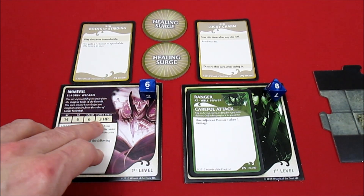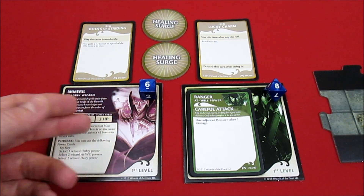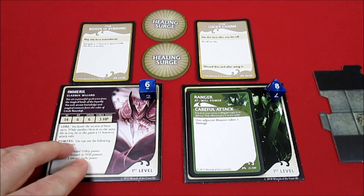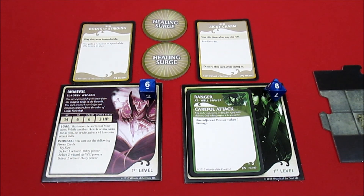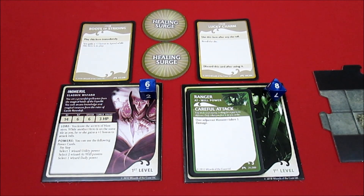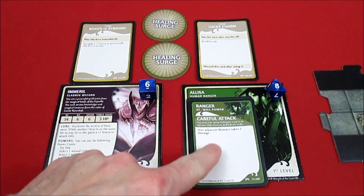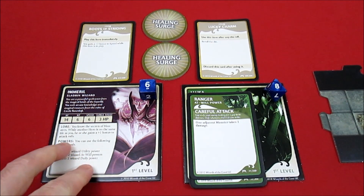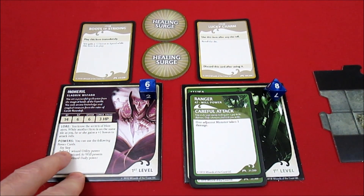He has a surge value of three - basically half of your total hit points. His innate ability says: while another hero is on the same tile as you, he or she gains plus one bonus to attack rolls. So as long as the wizard and the ranger stay on the same tile, Alissa is going to have plus one attack, which is awesome.